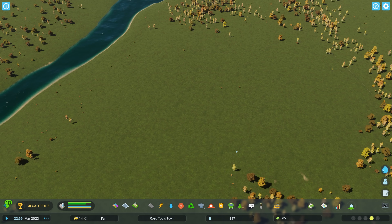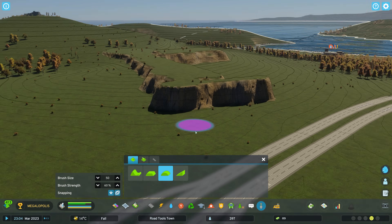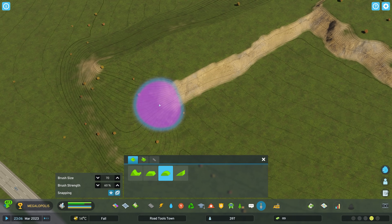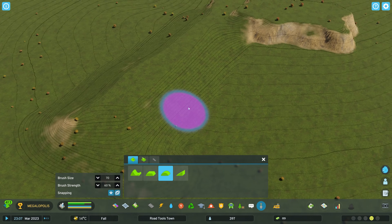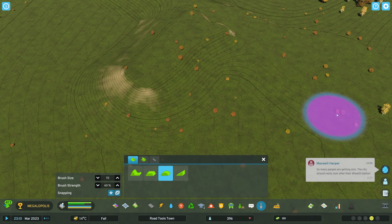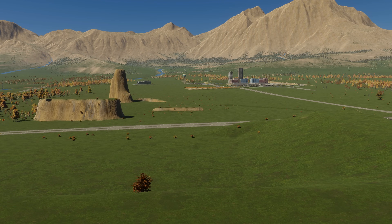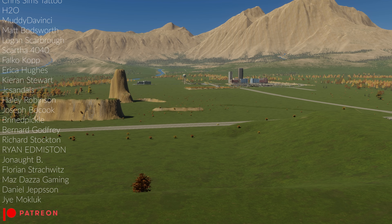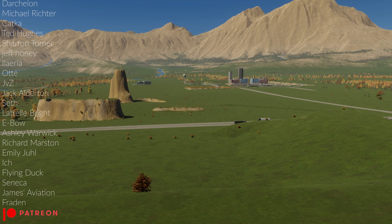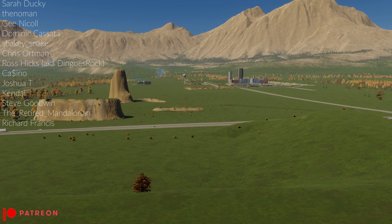That's a massive quality-of-life improvement — definitely use it if you're looking to remove a lot of trees at once rather than matching each tree type individually. Pretty simple and easy tutorial for Cities Skylines 2 terraforming. If you have experience from Cities Skylines 1 these mechanics will feel very familiar, but don't forget to explore that remove-only matching type for the tree brush. Check out the channel for more Cities Skylines 2 tutorials, and thanks so much for watching.